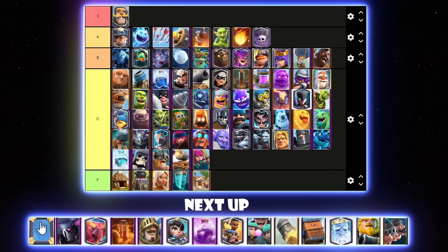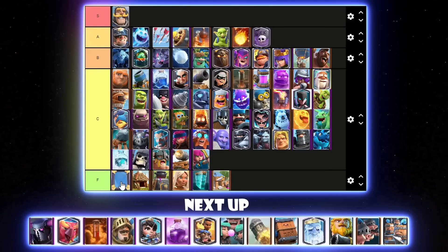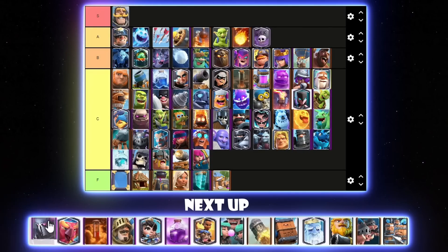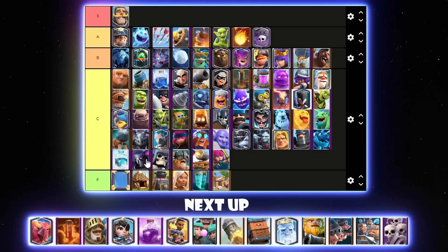Mirror — normally I put it quite low in F tier. I'll put it at the top of F tier actually, because if there's a really good card in the meta you can always mirror it up. But the most broken cards right now are evolutions, which you can't mirror — like you can't play Evo Knight and mirror a second Evo Knight. Mirror can be good sometimes in troll decks mainly — it's not really used in any real decks, but it's not completely horrible. Pekka — I'll put it quite low, actually below Freeze in C tier. Pekka is so bad that even in Pekka Bridge Spam people started to put Evo Recruits instead of the Pekka itself.